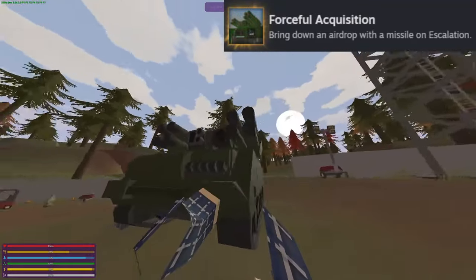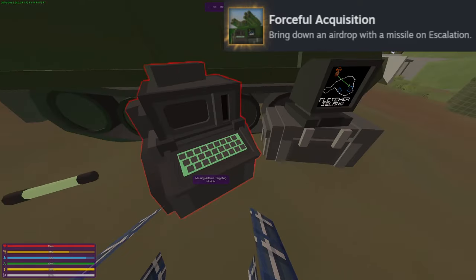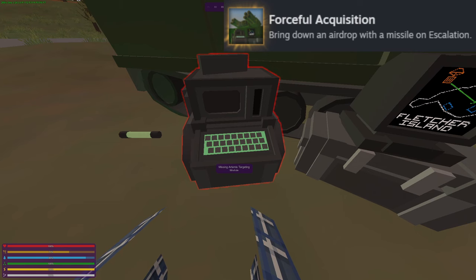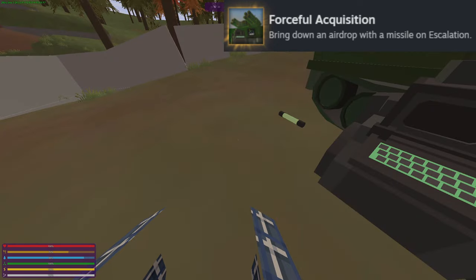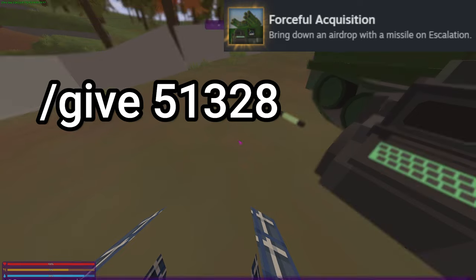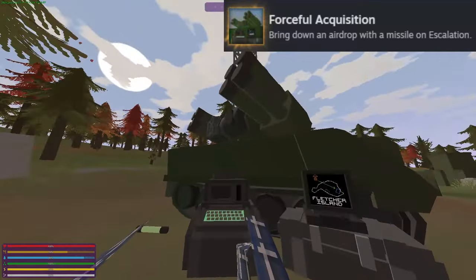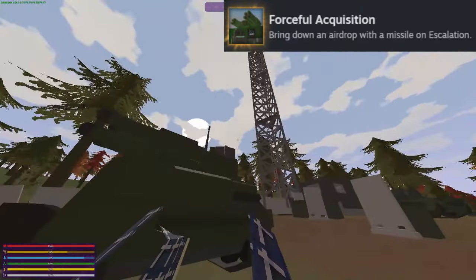You're going to have to find your way over to this missile launcher and then to the computer where you can interact. It should say missing Artemis targeting module, unless you already have one. If you don't have an Artemis targeting module, all you're going to have to do is type into chat slash give 51328. That will give you the airdrop call module, and you'll be able to press F. It'll activate, you'll get the achievement, and then you'll actually see an airdrop soon.